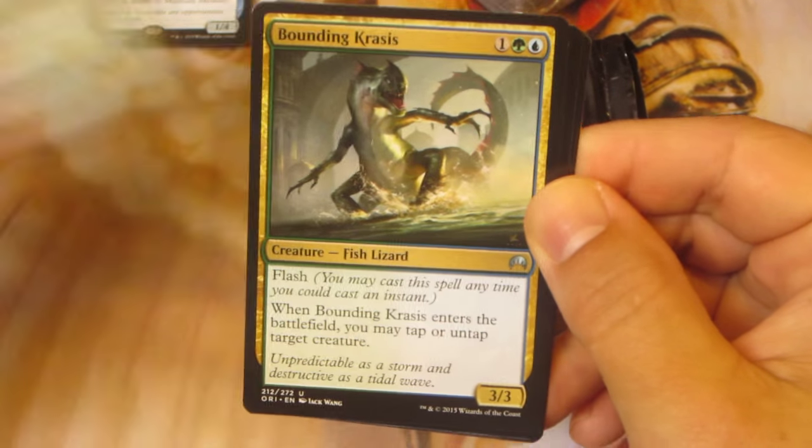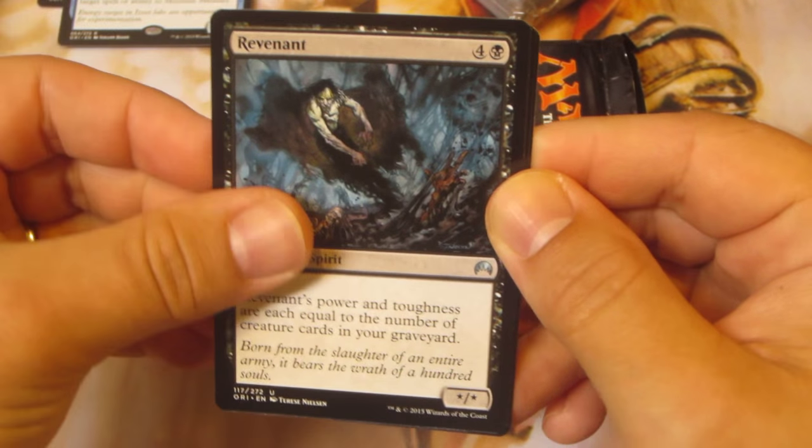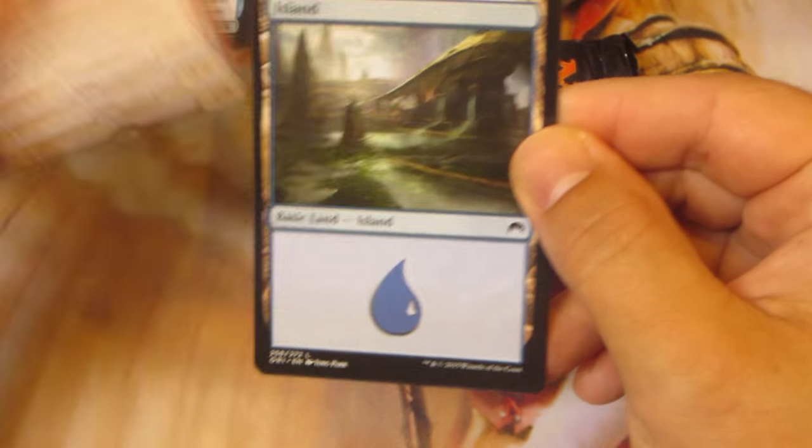Zendikar Incarnate. Bounding Krasis. Revenant. And Ember Maw Hellion. Oof.